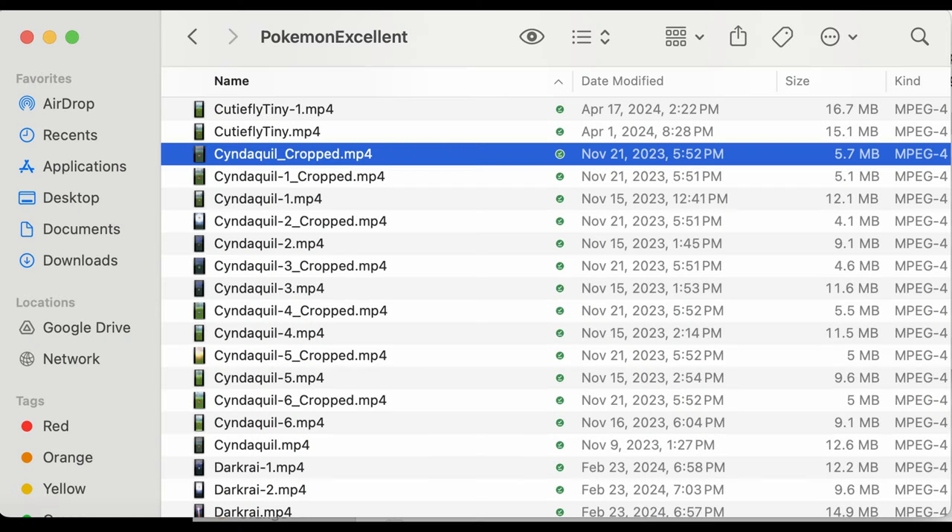I have 7 recorded excellent throws. Looking at them all at once, we see that with a throw from the lower right, the release point is just to the left of the Pokemon, about level with its body. Now remember, this is with the old catch mechanics.